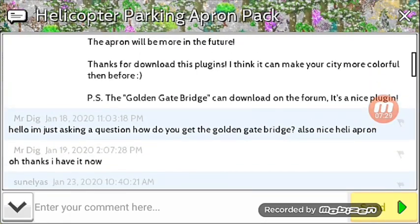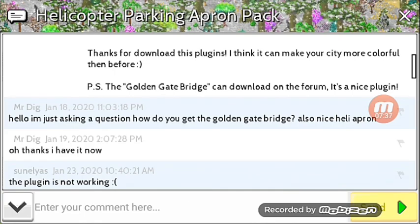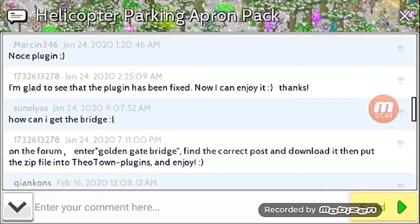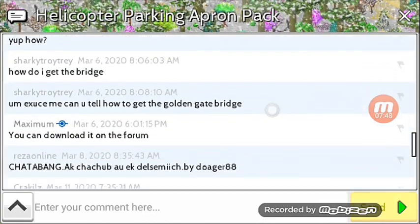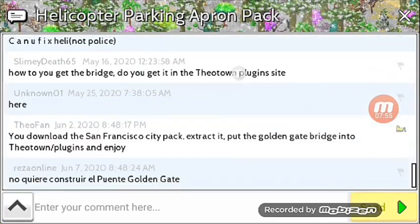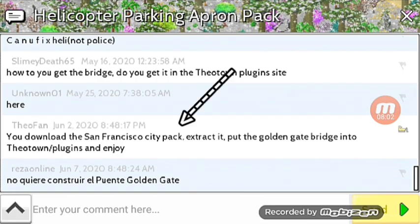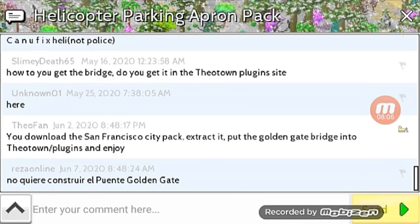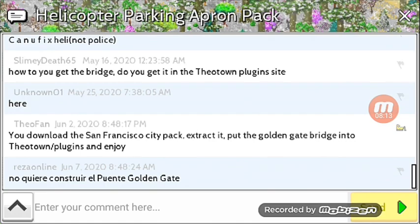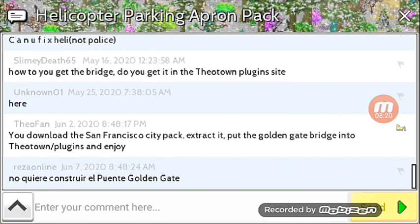It says: 'PS the Golden Gate Bridge can be downloaded on the forum — it's a nice plugin.' I see one person asking for the Golden Gate Bridge, and another person, and another. I typed: 'Download the San Francisco City Pack, extract it, put the Golden Gate Bridge in TheoTown plugins, and enjoy.' I did not tell you that — so I did not, no.